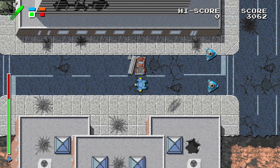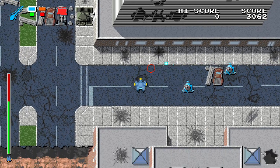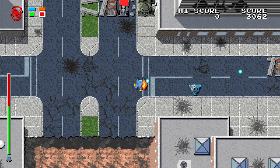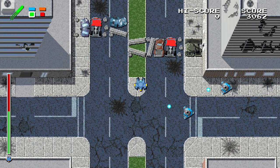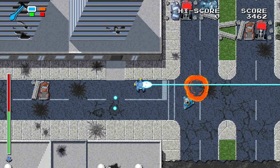Some more jellyfish here — you can only destroy them using the beam. Using something like the torpedo or railgun does nothing. You've got to use the beam on these guys.